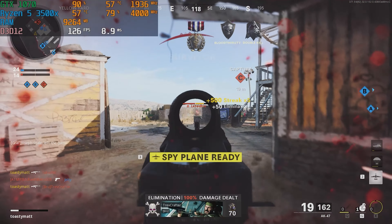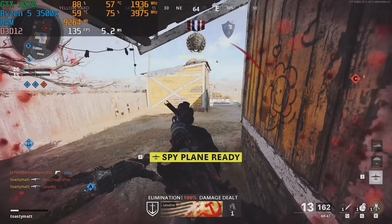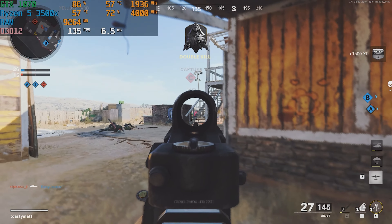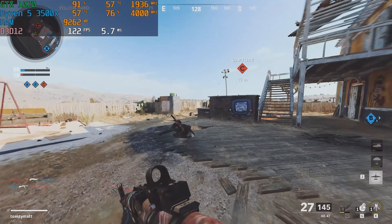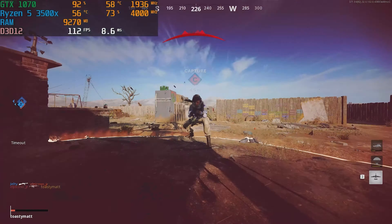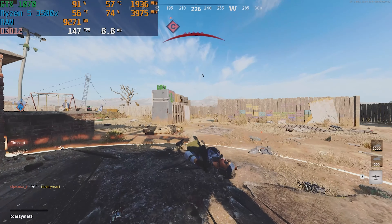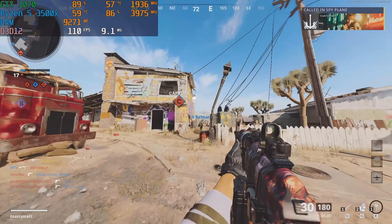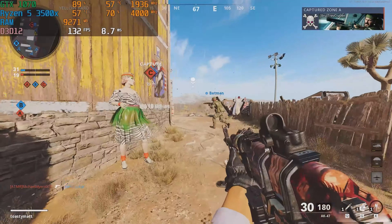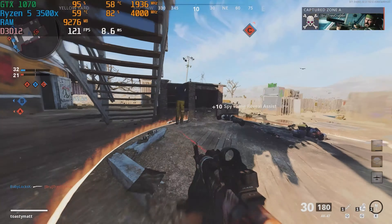First up in Call of Duty Cold War, on medium settings at 1080p, we got well over 100 plus FPS. This shows that the GTX 1070 is still a very viable card for a budget gaming rig. You can play pretty much anything you want at medium-high settings at 1080p with this 10 series card, and it compares very well to a 1660 Super with just a little bit more VRAM than a 1660 Super.